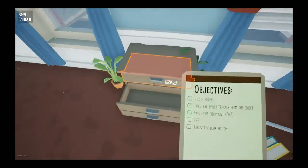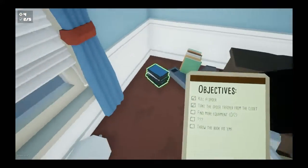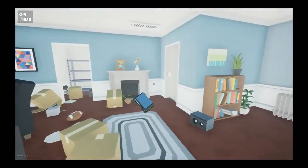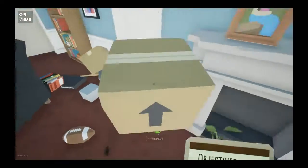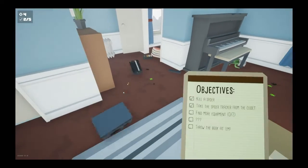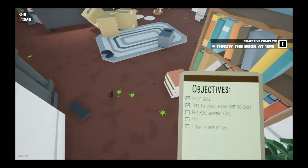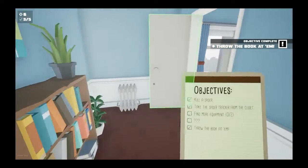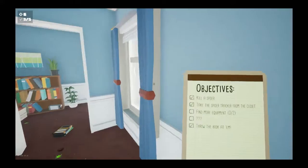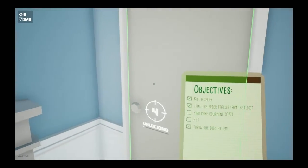This drawer unlocks after maybe two more objectives are complete. I know it said we had to go to the bathroom, but then I was trying to get the books. Throwing objective — there's somebody down here. Almost. Wait, are these DVDs? We need books! There we go, we threw the book at him. Where's the damn bathroom? In here? Probably not. Bathroom? Oh okay, there we go.